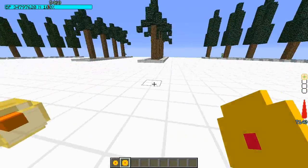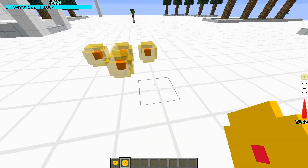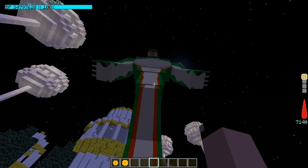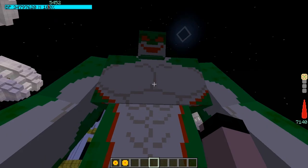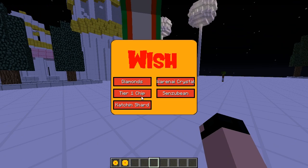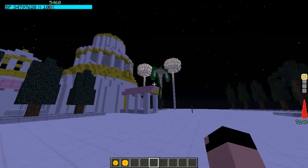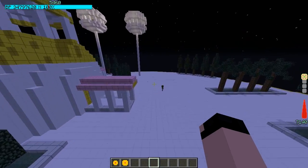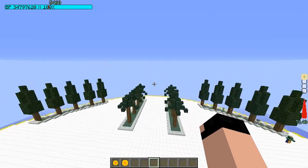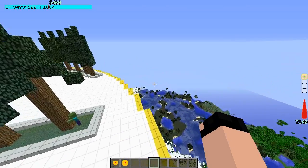Now let's do the Namekian Dragon Balls — they're much bigger and basically light up the entire area. As soon as I put them down the other dragon disappeared. Right-click on him and you can see Porunga is way bigger with a deep voice. It's essentially the same wish system. And that's basically the gist of this mod, guys. I hope you enjoyed this video and I was as informative as possible. If you liked this video a like would be very much appreciated, and if you want to see more mods like this, subscribe. This is Smooth and I will see you all soon. Take it easy.